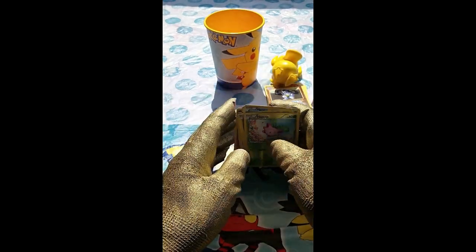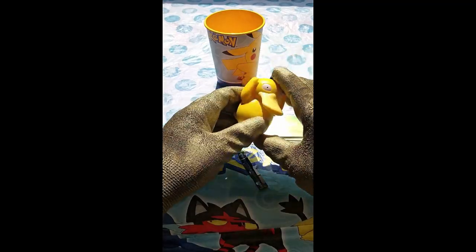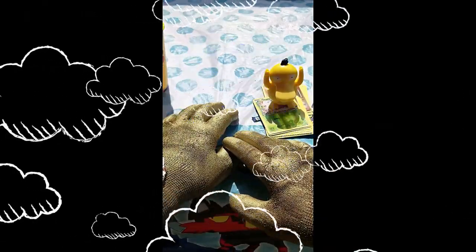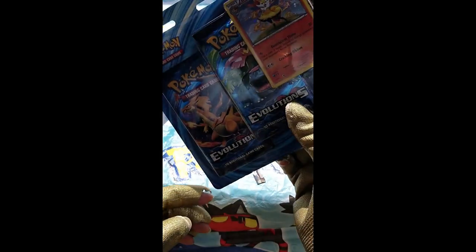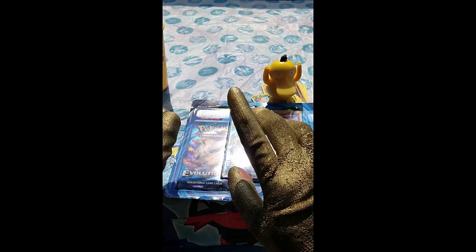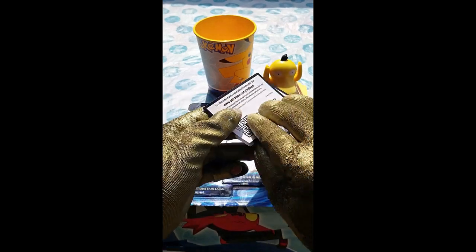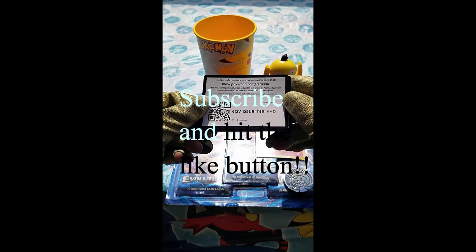Psyduck wins this episode two to zero — nothing to get the cup out for, just regular card packs. I was hoping for an evolution mega ultra rare card. Next episode we'll be opening more Evolution packs and then moving on to other Pokemon cards, so hopefully we'll be using the cup and not the Psyduck next time. All the codes will be in the description, first come first serve. Have a golden day, see you next episode!